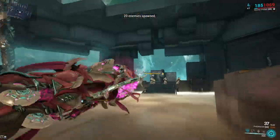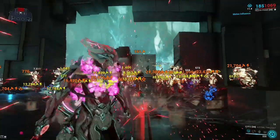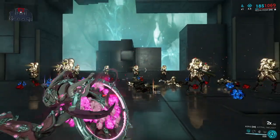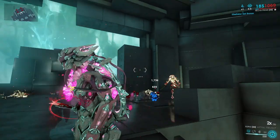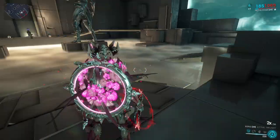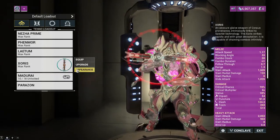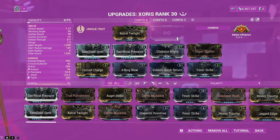This is just to show you — if you want, you can skip ahead to the part where the build just instantly melts them, because it's taking Arcane Influence, which is a really good weapon arcane that has basically been one of the more OP arcanes in the game currently.